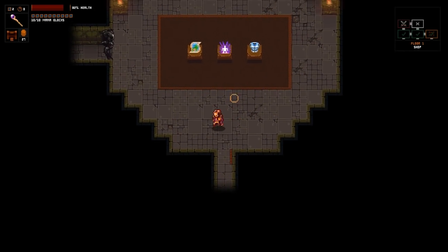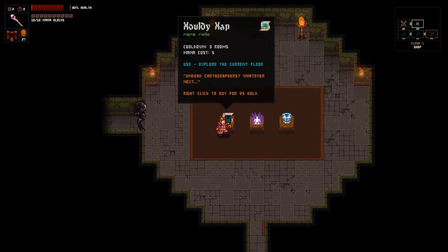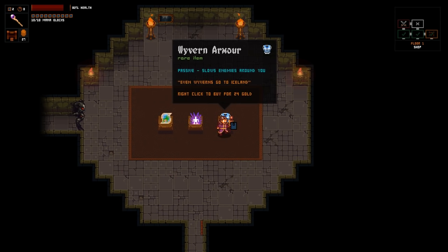Let's see what's up here. I think this is a shop. Yep, looks like a shop. 25 gold - I've got 27. So: map, rare relic, explore current floor. Overload - rare spell. Your attacks periodically release new attacks, add random enemies. 25 gold.